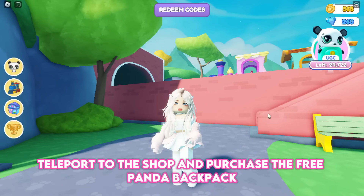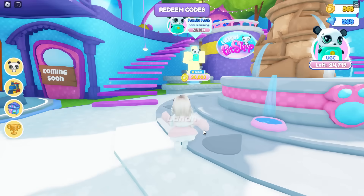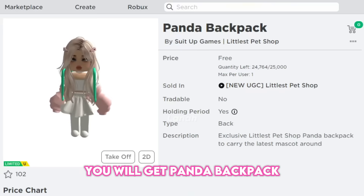Once you've earned 30,000 coins, teleport to the shop and purchase the free Panda Backpack. You will get the Panda Backpack.